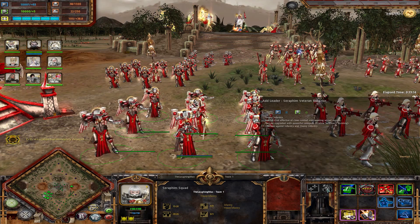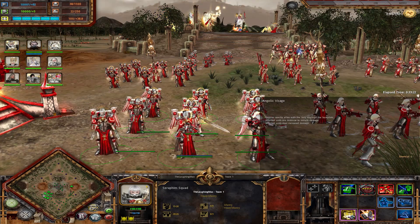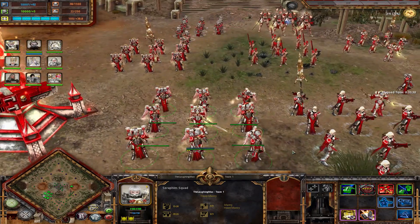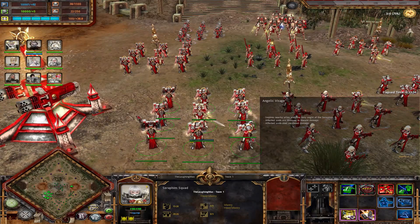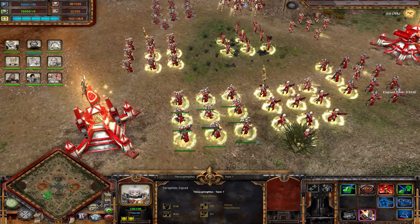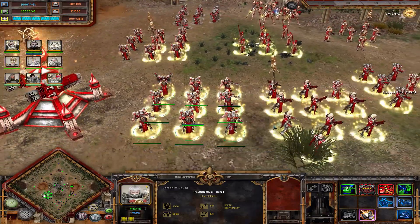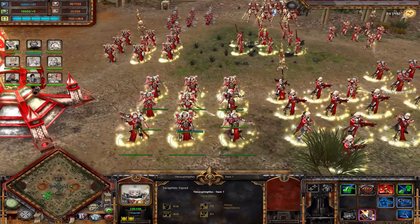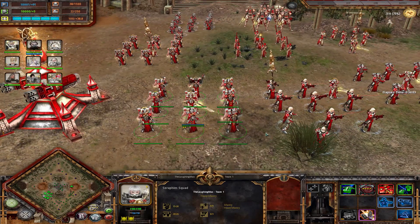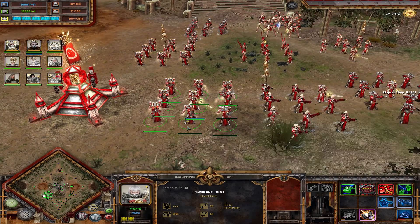In tier two, Seraphims become even better because you get a Superior with an Inferno Pistol that also fires when retreating. You can get crack grenades and the Angelic Visage upgrade. The Visage is so good — it not only affects the squad but also units nearby. It makes units morale immune and increases the damage they do. The area of effect is quite large. It has an uptime of about 20% of the cooldown, so if you have two Seraphim squads, you can chain the ability for maximum effect — chain it one after the other. Really good squad.